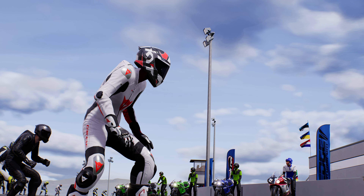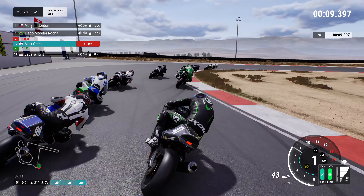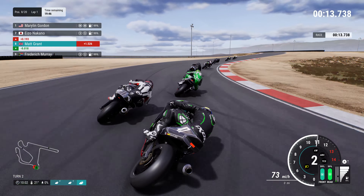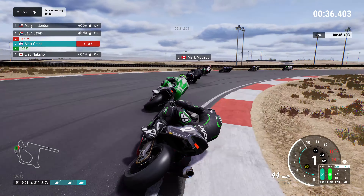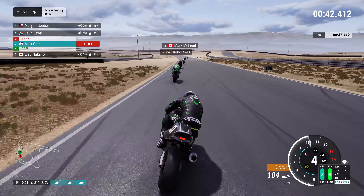Hi guys and welcome back to another DotRace video. Today we're playing Ride 5 and we have an endurance race here in Andalusia. I don't know this track very well — I've done a couple of races but ultimately there was massive contact at the beginning. We're using the Kawasaki Ninja ZX-7RR, the EM version from 1996. We've got 20 minutes to take victory here in part 25 of our Ride 5 career mode.